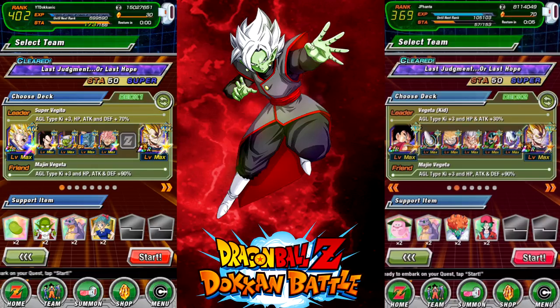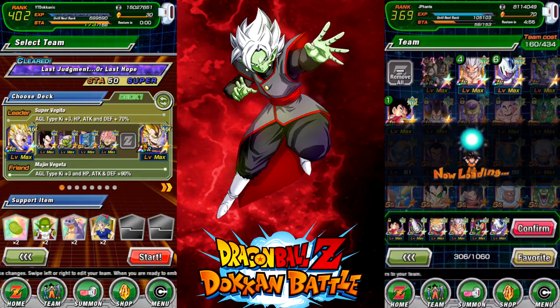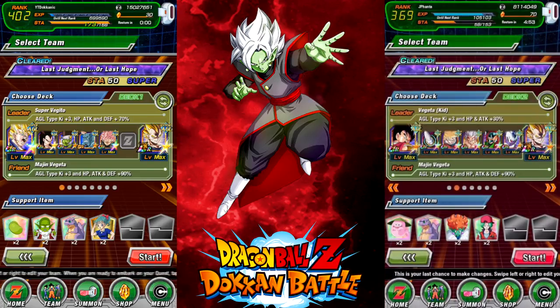So today we're going to be doing the Merge Zamasu event, Type Disadvantage, and we have a team cost cap of 160, and our friend cap is Majin Vegeta at a cost of 77. I got my team already set up, I got my support items, some healing, some damage reduction, and some buffs, so I'm ready to start whenever you are.